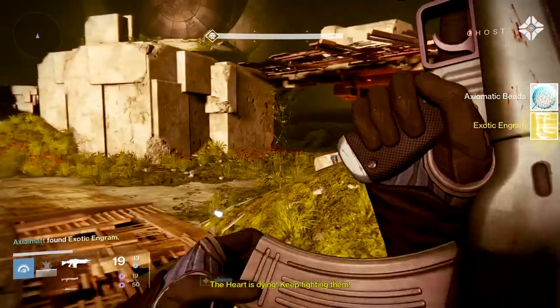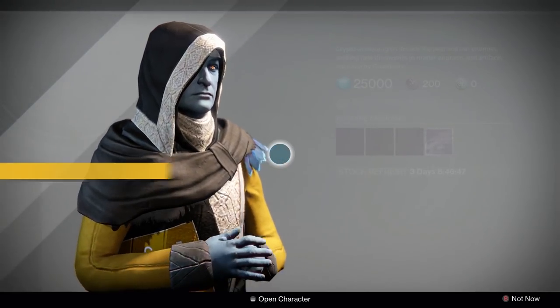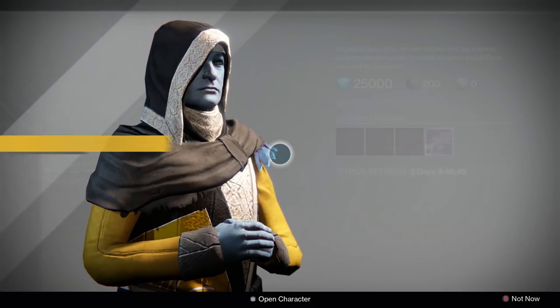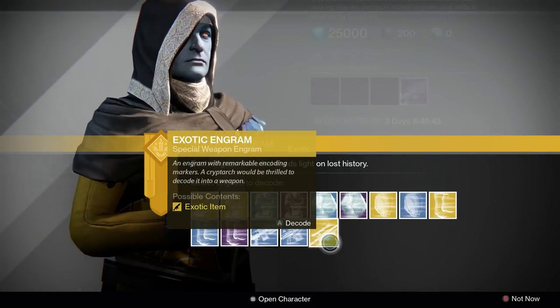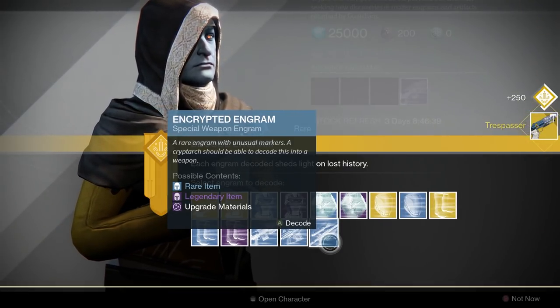You keep popping Three of Coins and killing them until you get a boot engram or a special weapon engram — they have to be exotic. Otherwise you can't get anything like that. Then go see your good buddy the Cryptarch over here. That's Panton — he's got all of it. That's the Trespasser.